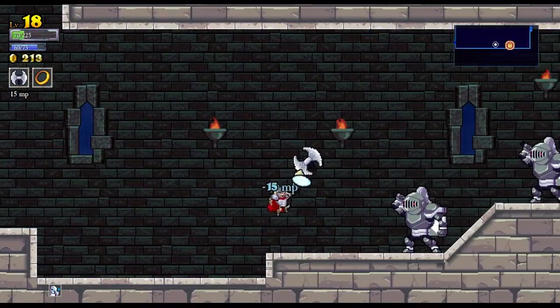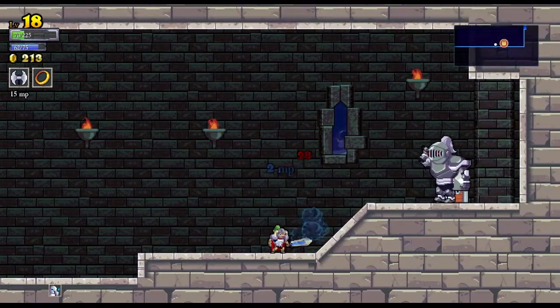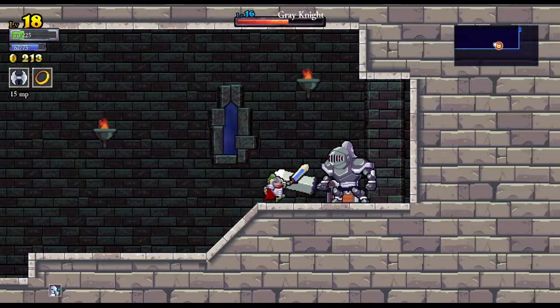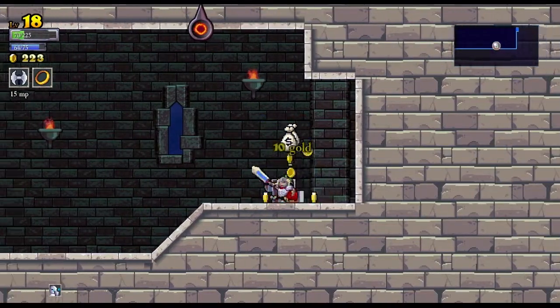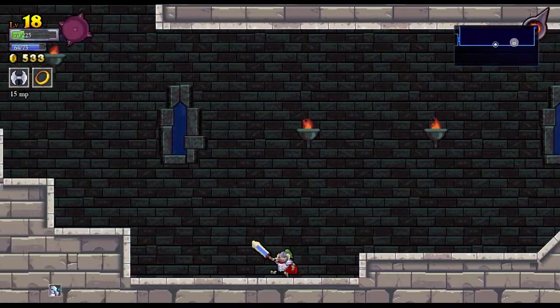There's something over here — it's a chest. Plenty of gold. Okay, so I've got to go up.